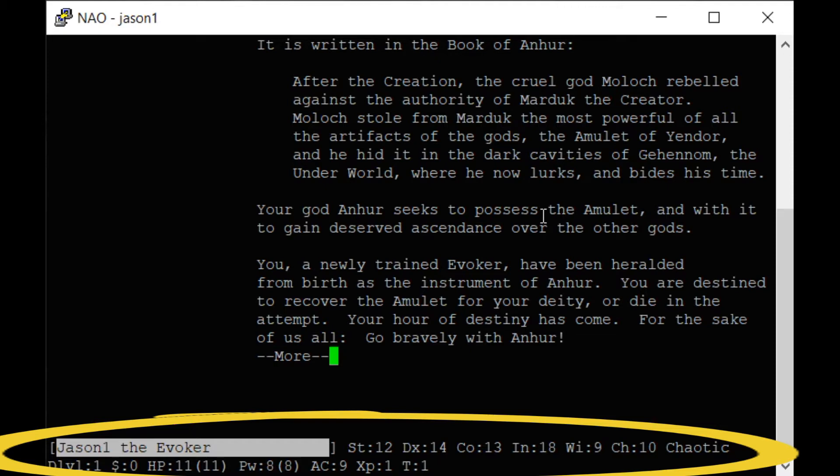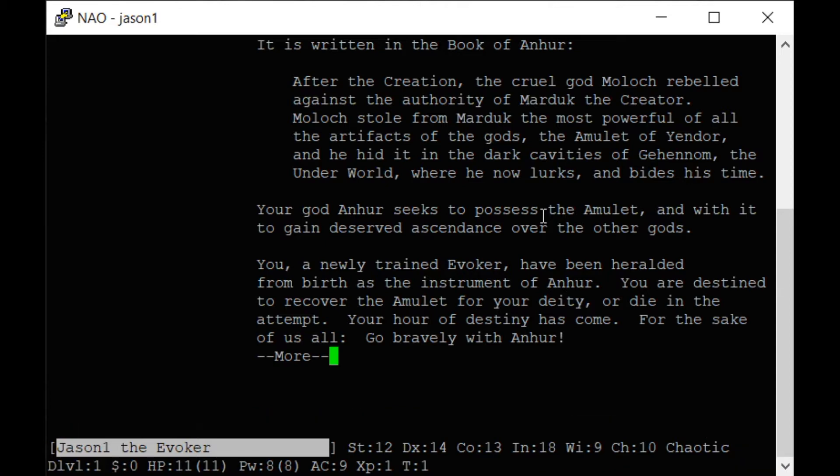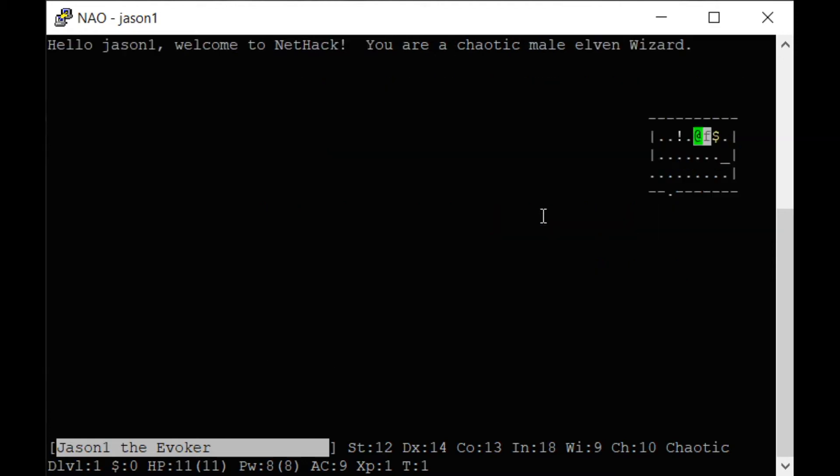These stats are just like D&D — you roll for your stats. I have an intelligence of 18, which is good. The rest of those don't really matter; we'll go over that in a minute. Your goal is to find this amulet at the bottom of the dungeon and bring it to the top. Very few humans have been able to do that.